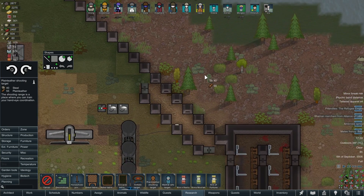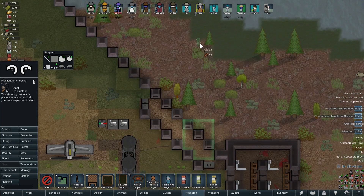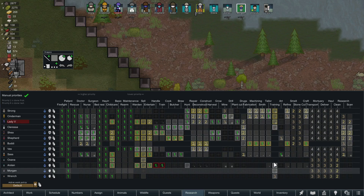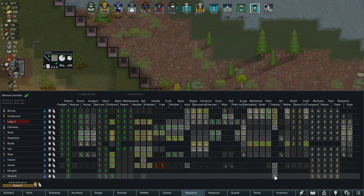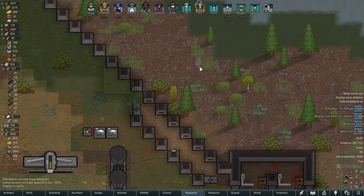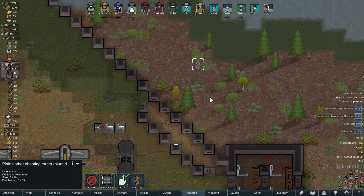I'm going to use some plain leather for this. These things are actually really cool — the pawns love them just for straight recreation, and they don't even need to be set to training necessarily. You can see none of them are set to it. If you just want to prioritize it, that's what this is for. Or, like with our little Wrench, we're going to train him up real good. These things are good for recreation, and they do train the shooting of your pawn as well when they're enjoying themselves. I like to, if I have embrasures going, I like to kind of set it up.